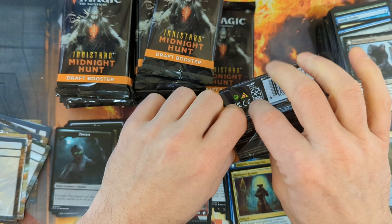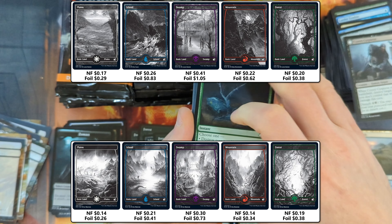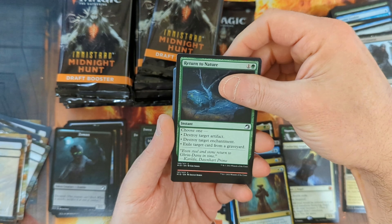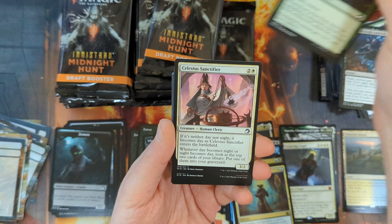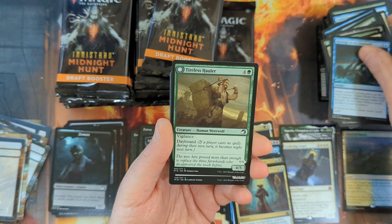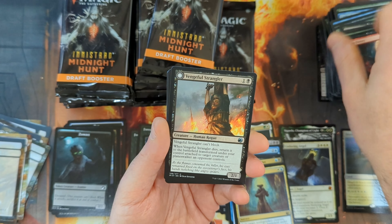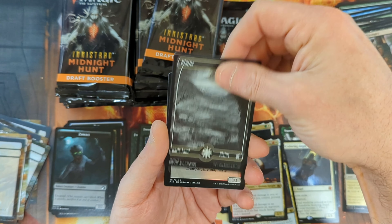I don't believe any of the full art lands are currently valued over a dollar, although for a while they definitely were. Then some other sets came out with full art lands that kind of trumped the desire for these. But I'll put up an overlay so we can see what they're currently valued at. Pack eleven: Return to Nature with an Abandoned Post, a Startle, Olivia's Midnight Ambush, Howl of the Hunt, Celestis Sanctifier, Ritual Guardian, Famous Forgers, Revenge of the Drowned, the Tireless Hauler, then the Stormkirk Bloodthief, followed by a Lunar Frenzy, a Vengeful Strangler, and Rem Carlos Stalwart Slayer coming in as our rare, with a Plains and a Vampire.